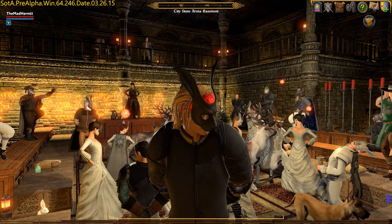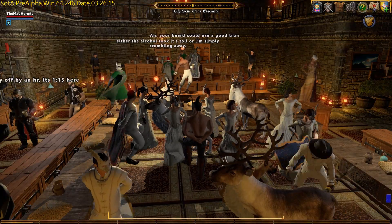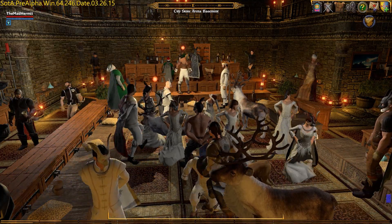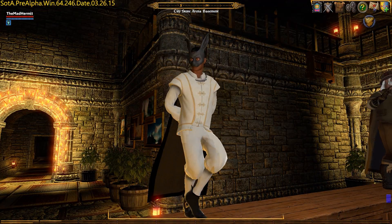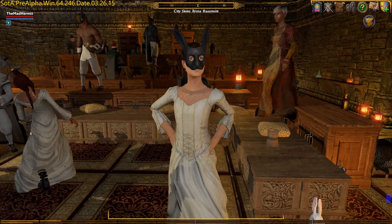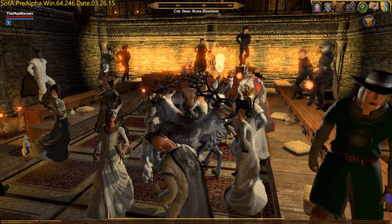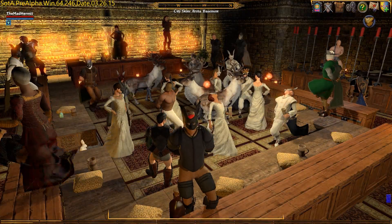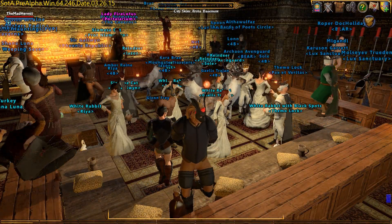Hey, the Mad Hermit here, and in this video I'm going to show you how to get the rare black Lepus mask that can only be obtained in Shroud of the Avatar Pre-Alpha Release 16. To get your mask you'll have to complete the Grand Tour. Once you find and speak to all the tour guides, the black Lepus mask will be permanently linked to your account and available to you when the game formally launches.